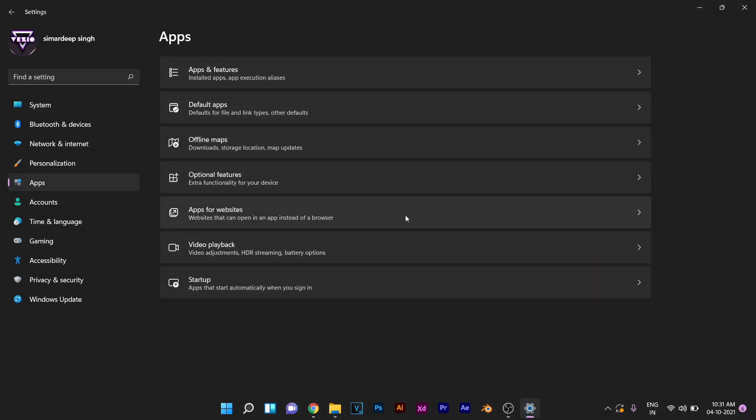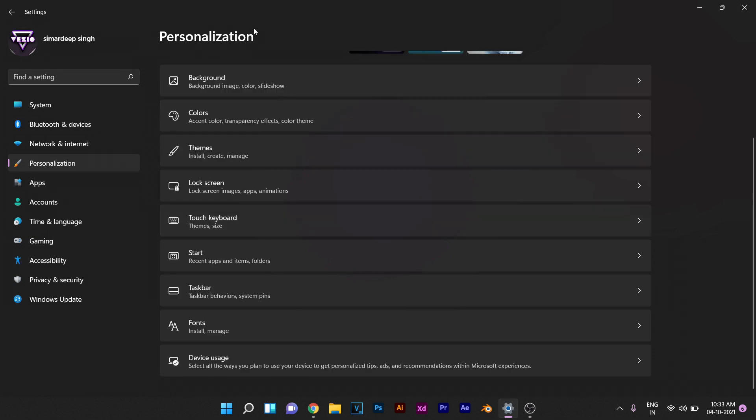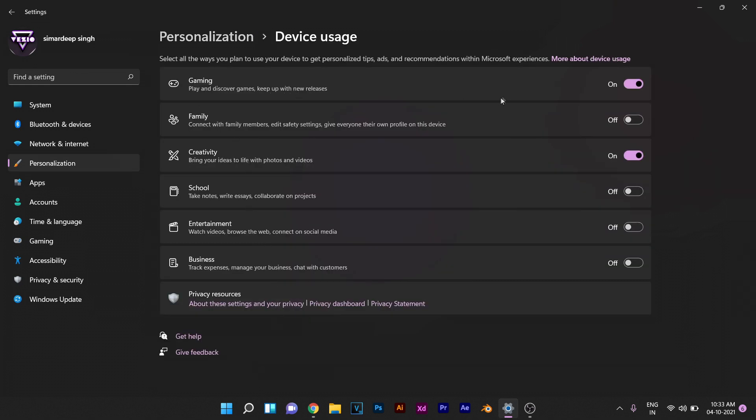After we're done with the Apps menu settings, go to Personalization and ensure that the background or wallpaper on your computer is set to a solid wallpaper rather than a live wallpaper. Live wallpapers do tend to consume a lot of memory and can slow down your PC. If you scroll down a little bit under Personalization you'll see a setting called Device Usage. Ensure that you have selected everything you use this device for — for example, if you use it for gaming or for school purposes like notes, Excel sheets, and slideshows.